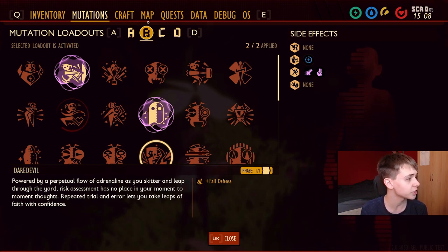But the first thing to note is the mutation loadouts here. Essentially you'll be able to make multiple different loadouts and switch between them in the game. So if you want to go and do some building you just switch to say mutation loadout A, and then when you want to go and kill a boss you switch to mutation loadout B, which is pretty cool.